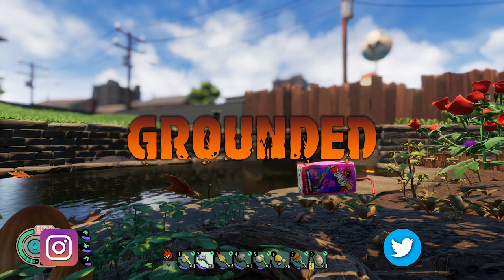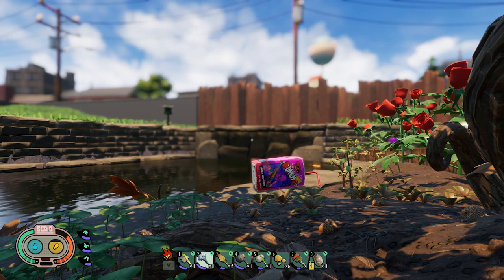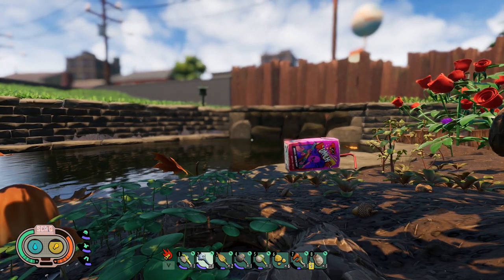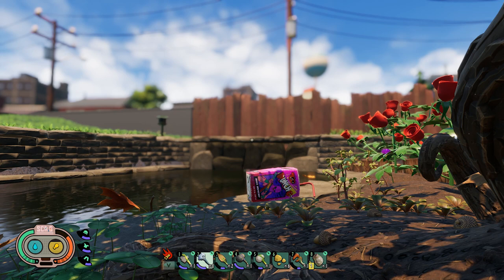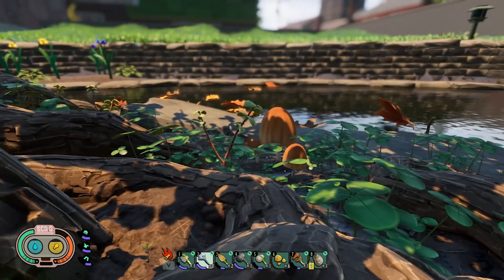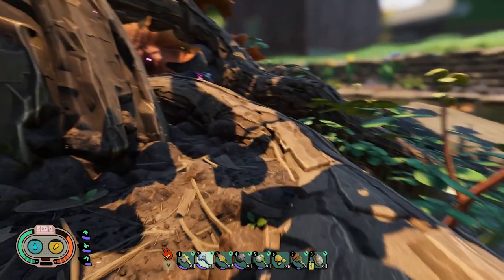Hey everybody, Steven here playing Grounded. The latest update hit today, so there are a lot of different changes. I thought this was going to have the pond additions to it, but it doesn't look like it does — no lily pads or anything like that. I've seen a bee over here but it doesn't seem like it's interacting properly. We do have new additions to base building: a bed, and two new tables — clover and a regular straight table.